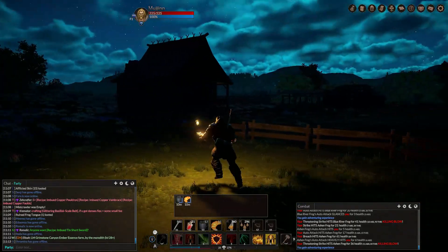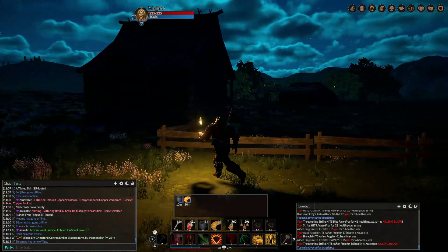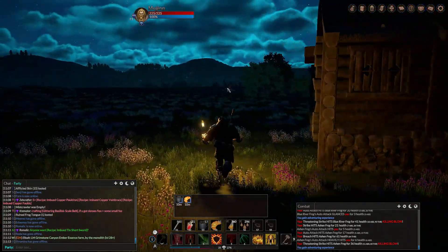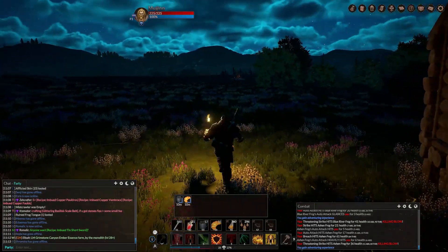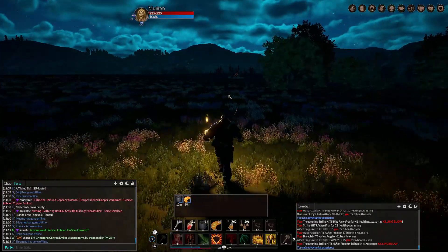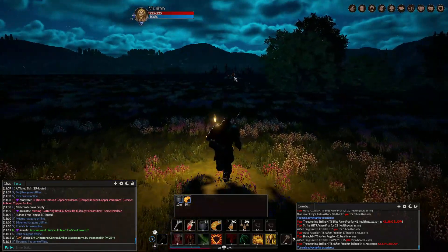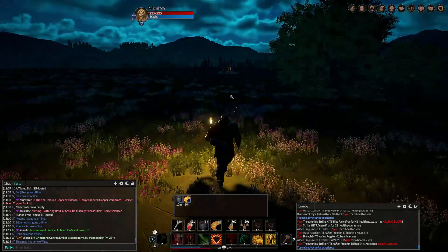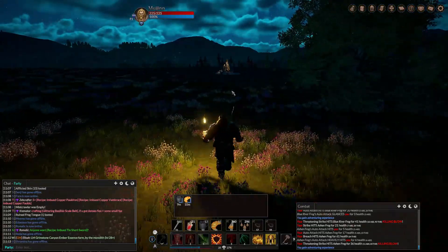There's a fence in my way — there we go. Now you can see it kind of pulsing through the trees. There's a rupture. As I get closer here you'll see that it's closed, so there's no way to get into it. So it's not a vein or dungeon.